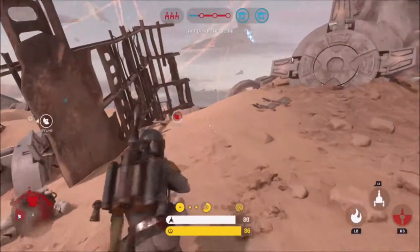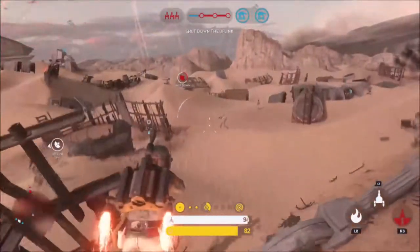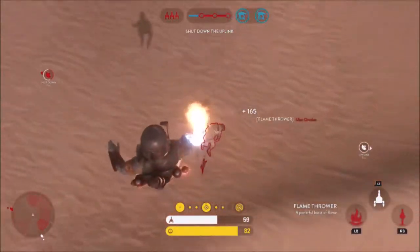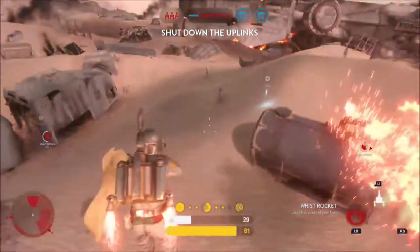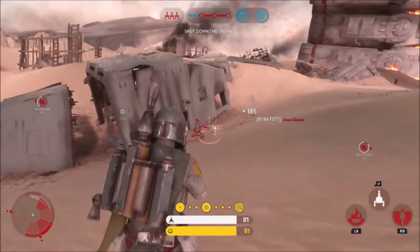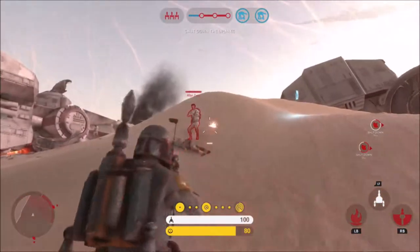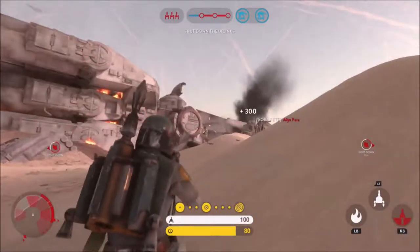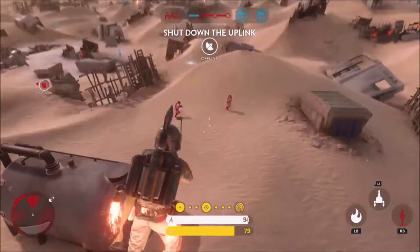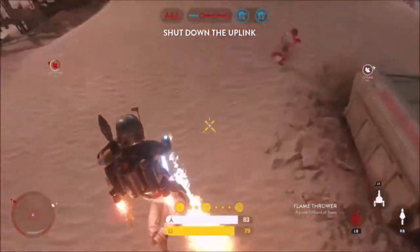I only use his flamethrower if Luke is after me — I activate it to keep him away while my jetpack recharges. If he's smart, he won't run into my flamethrower and get hit, but sometimes they still will. The flamethrower does a lot of damage to Chewbacca because he has fur, which is a nice addition added in the Death Star DLC.